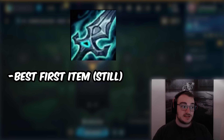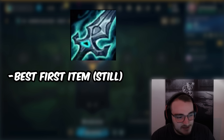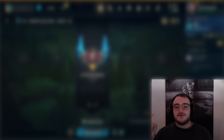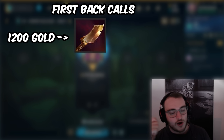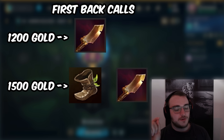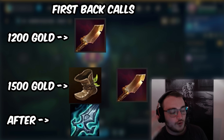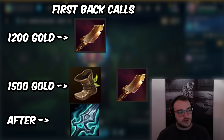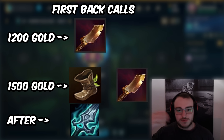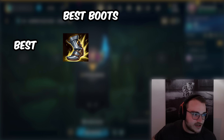The best first item is Blade of Ruined King every single time. Even before the item changes it had the highest win rate of any first item for Master Yi, and Riot didn't change it. Kraken as a first item is terrible — never do that. On your first back, if you have 1200 gold buy Rage Knife. If you have under 500 gold, buy T1 boots and Rage Knife. After Rage Knife, do not finish Berserkers — rush Blade of Ruined King first, then finish your boots.